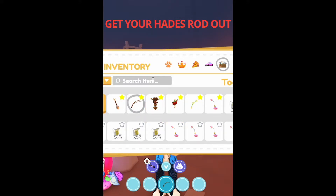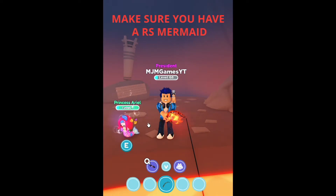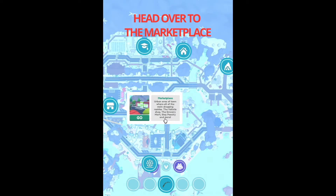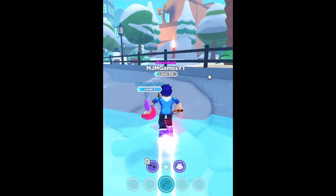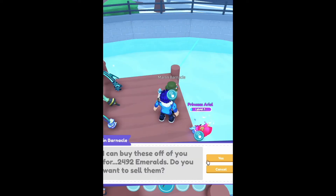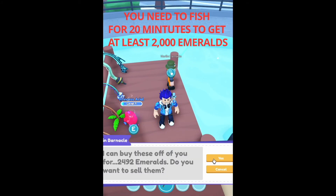The Hage Rod allows you to do lava fishing. Make sure you have a rainbow shiny mermaid. Once you've caught a fish, head over to the marketplace and go up to Marlin Barnacle to sell your fish. We just made 2,492 emeralds.